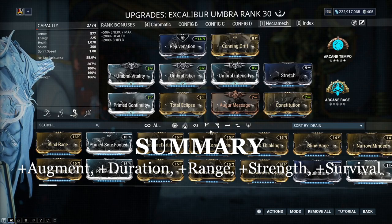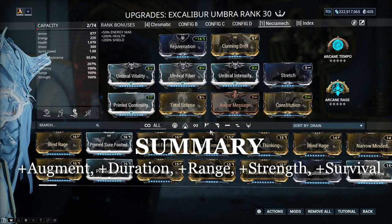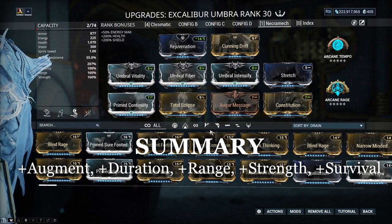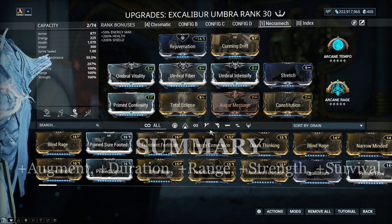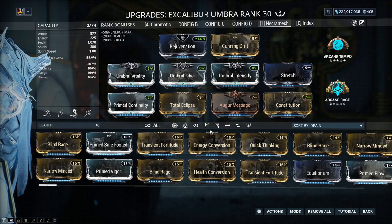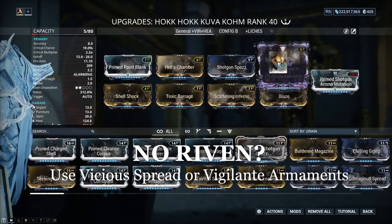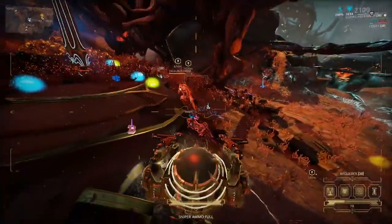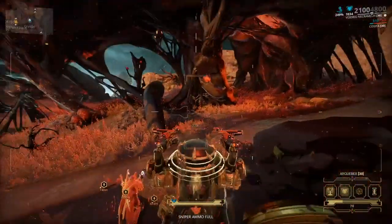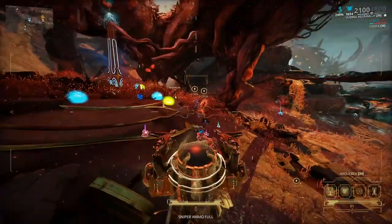Adding some survivability to your Umbra so that he won't die too often will definitely help this build out as well. As for the arcanes, I'm using Tempo and Rage to be a bit more aggressive, which will help my Umbra increase his rate of fire and damage when paired with a Kuva Cone weapon. I find this build combination ideal if you want a companion like Excalibur Umbra and a little extra buffing on your side to push your weaponry. This is an alternative to the defensive build mentioned earlier.